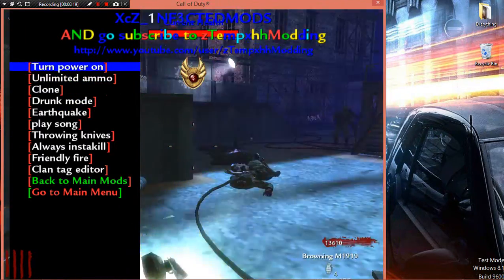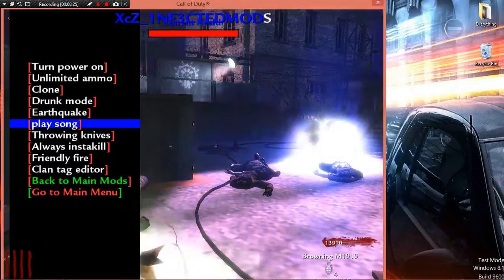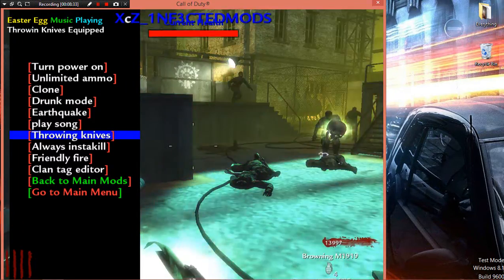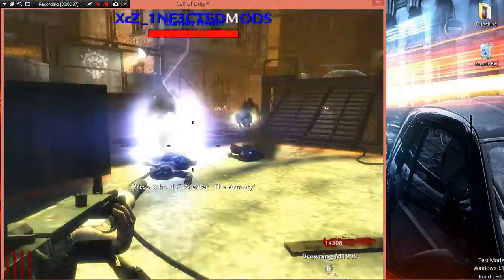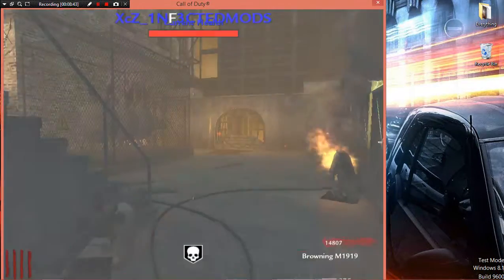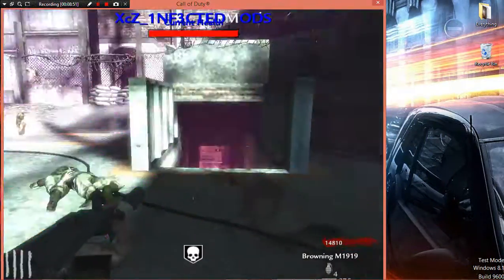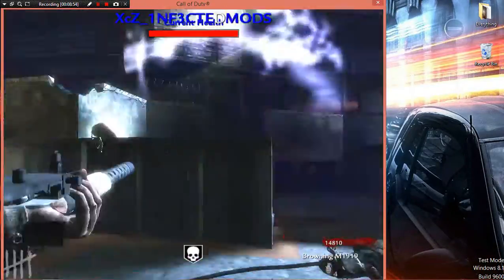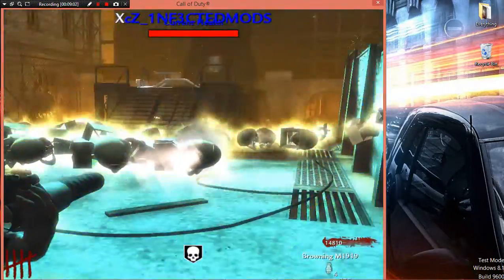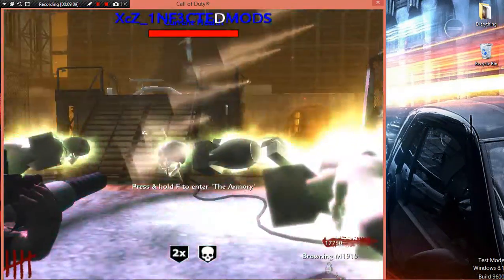I didn't turn that one on. So you can hear the Easter egg music. You can throw the knife — I'm not sure what that one does exactly. It's kind of like a stone knife I guess. There are dogs — I don't need that. I have power-ups.